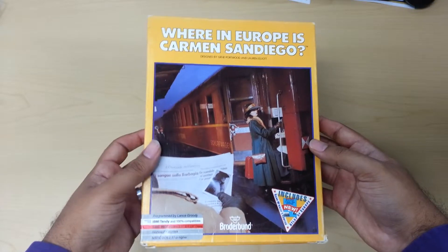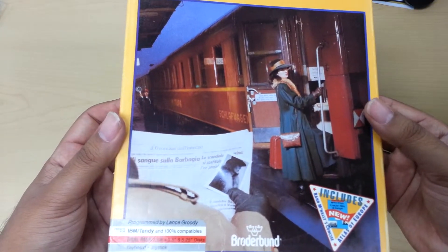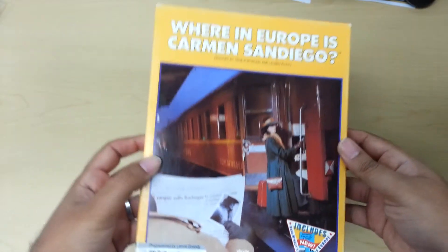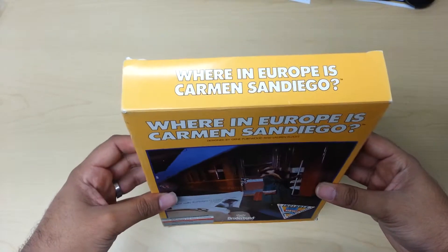There's really nothing special about the box. The artwork is okay — it's the detective seeing Carmen Sandiego and kind of recognizing her. I do like the fact that it's in plain text and in yellow. It really pops out. Not many boxes are like that.